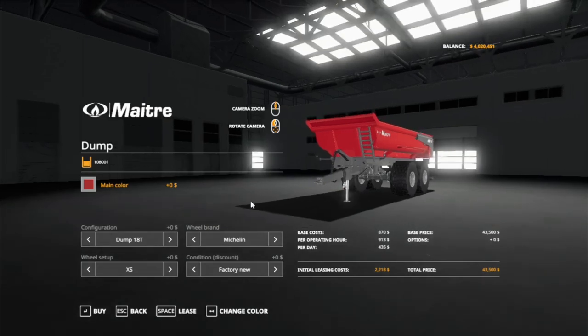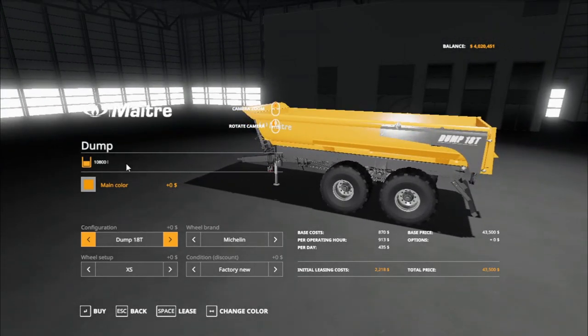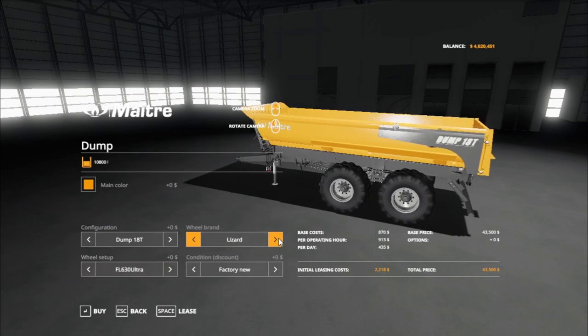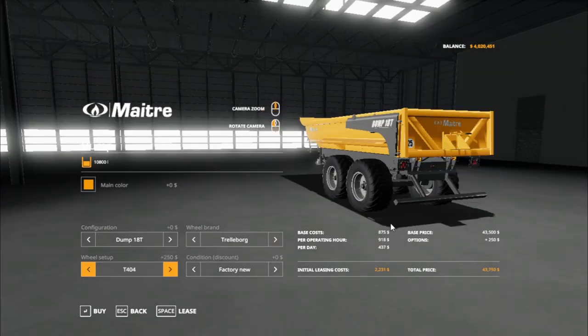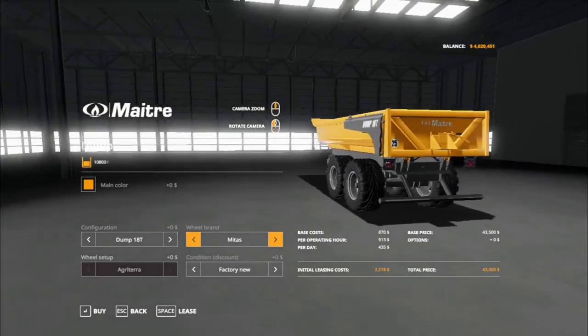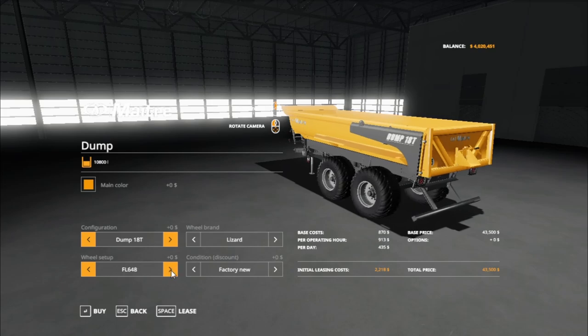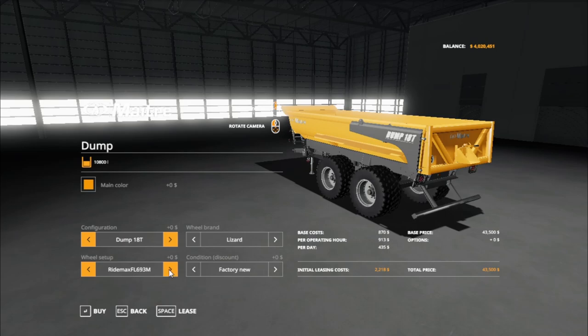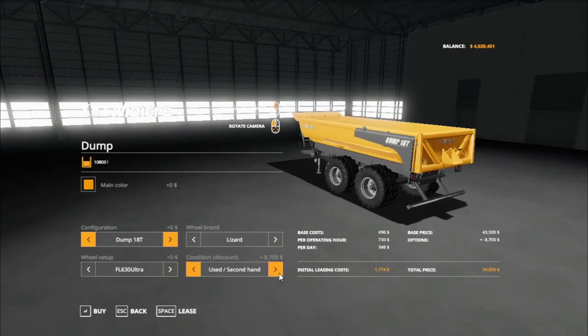For the Matter Dump, it costs $43,500. We got a choice of red and yellow. We got the Dump 18T and the Dump 21T. The Dump 18T holds 10,800 liters and the 21T holds 12,760 liters. Tires include Michelin, Trelleborg, Midas, Nokian, and Lizard. Under Trelleborg we got the XS Tireli Cargo. Under Midas we got the standard row crop tire, Nokian country king. Lizard has the FL 630 Ultra, FL 648, and Origin Max FL 693M, a flotation track, and back to standard. Don't worry about the discount — that's for if you buy it on PC.